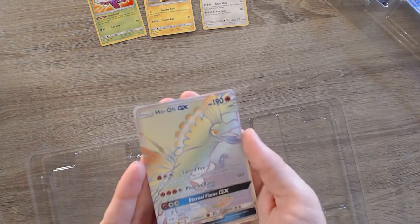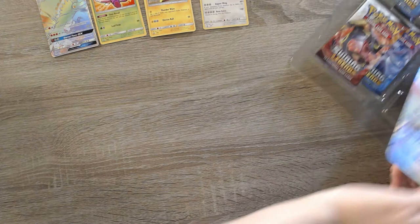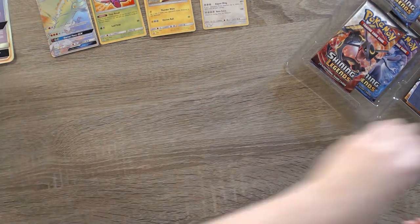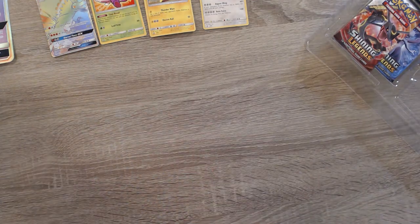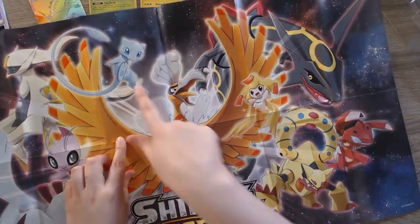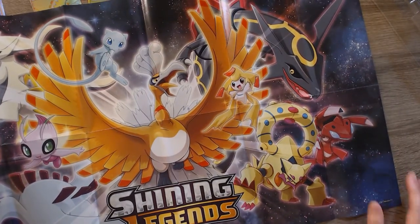And we have a rainbow Ho-Oh — look at that shine. I also really, really like Celebi. Pokemon Forever was also a really great movie. Of course we've also got our giant Ho-Oh card that matches our smaller one. And then we have our beautiful poster that has a whole bunch of shiny legendary Pokemon — shiny Ho-Oh, shiny Mew, super adorable, my favorite legendary Jirachi, Heatran, Arceus, all sorts of really cool shining Pokemon.